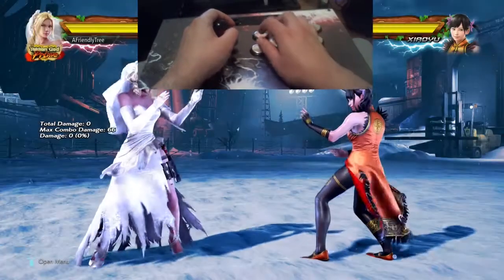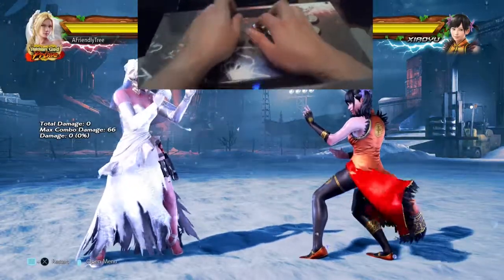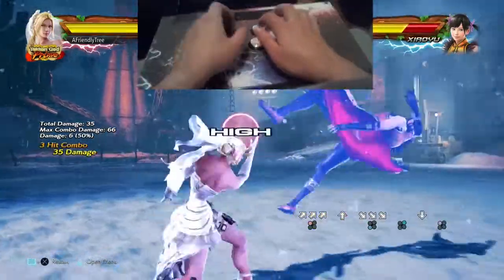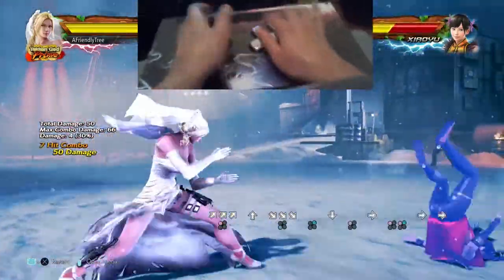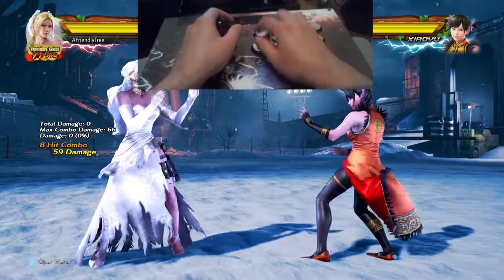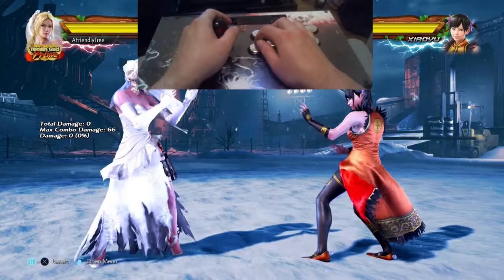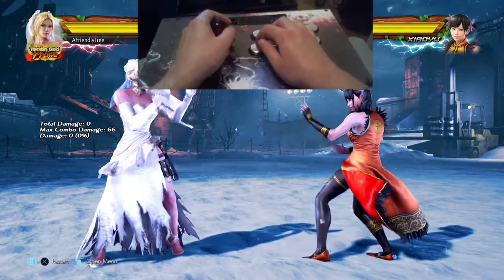Another common thing people do is they crouch cancel and do a down forward three two, but this is more for a route when you're doing a while standing one - so you go crouch cancel, sidestep right like that.